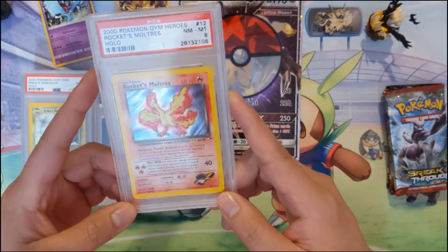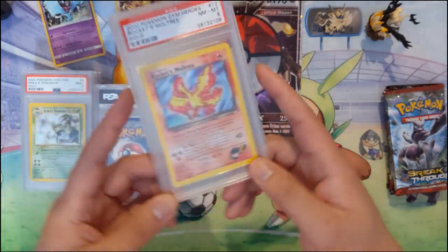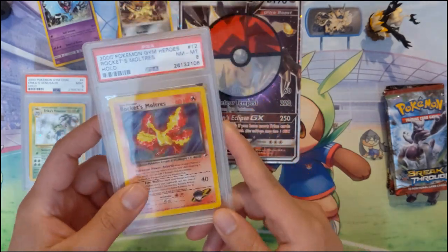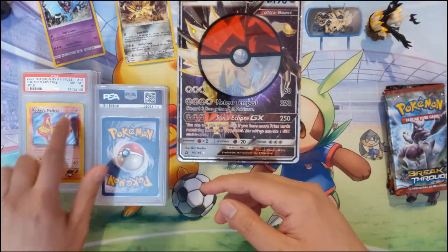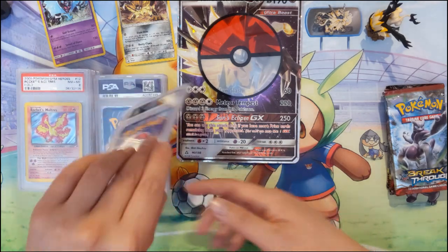Rocket's Moltres — this one is only a PSA 8, but I think it's one of the cooler cards from that set. Although it has a very low HP — the Rocket stuff always has low HP for a legendary bird.